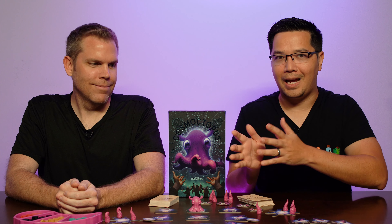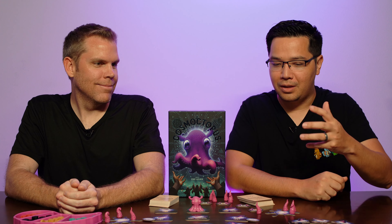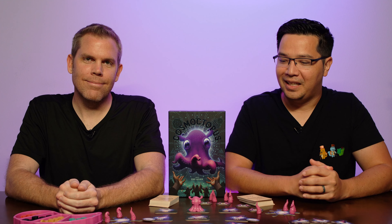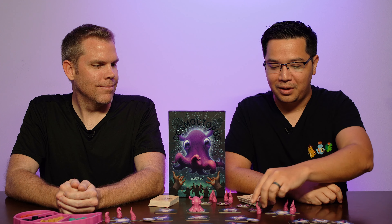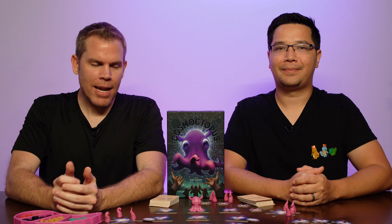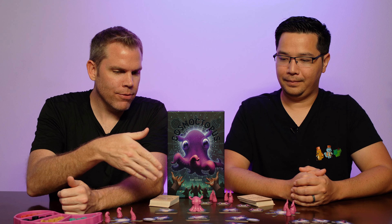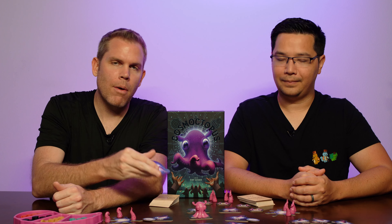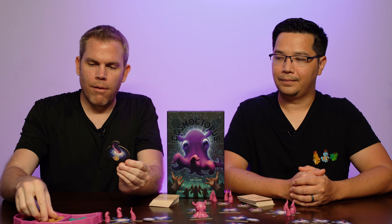I really enjoyed this game. We saw it at Gen Con — I walked by and saw a box with a giant octopus on it, and Kenny told me we'd backed it. What I like the most is that it combines so many things I didn't realize could go together: space, octopus, a culty magical thing, but also a sciencey astrological element. There's a portal that looks like something out of a horror movie, and your points are these little tentacles. Production value-wise, I really like how everything came together.